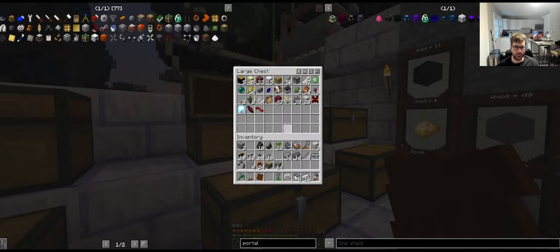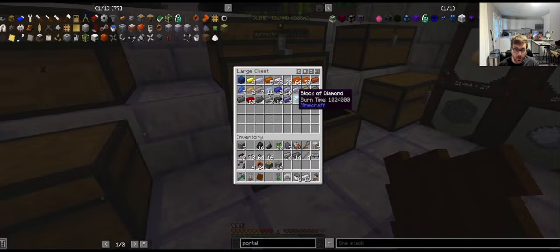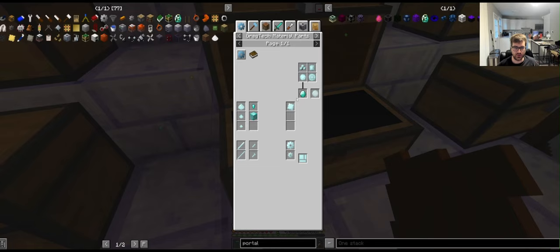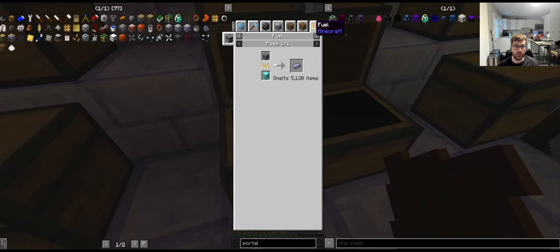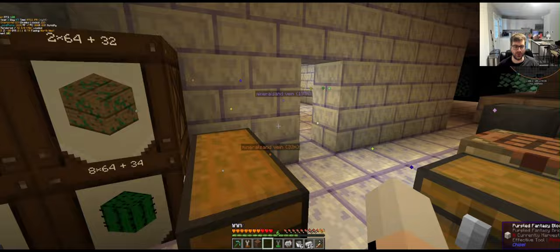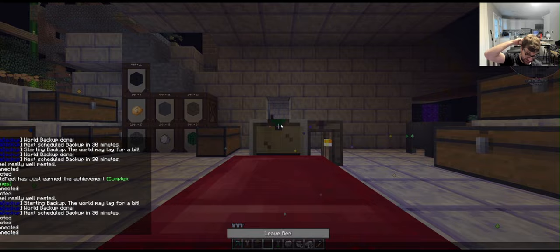I just opened one of those mystery things and it gave me a block of diamond. Burn time — a million ticks? That's how long it takes to burn as fuel. So 5,000 items per block of diamond — I mean that's a lot of items, but you should never really use a block of diamond for that.